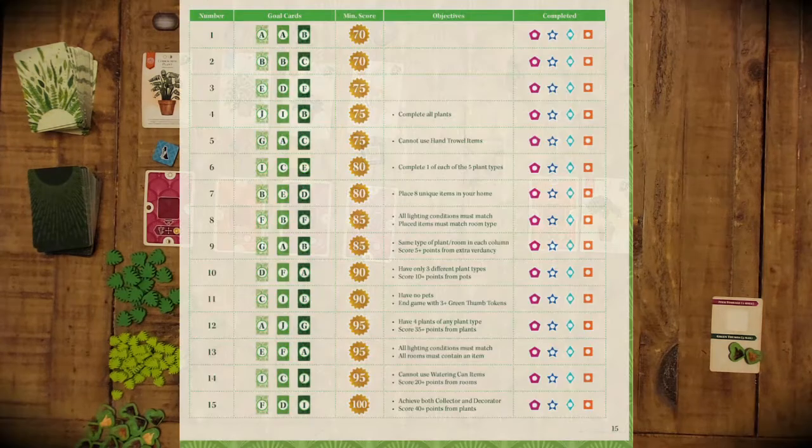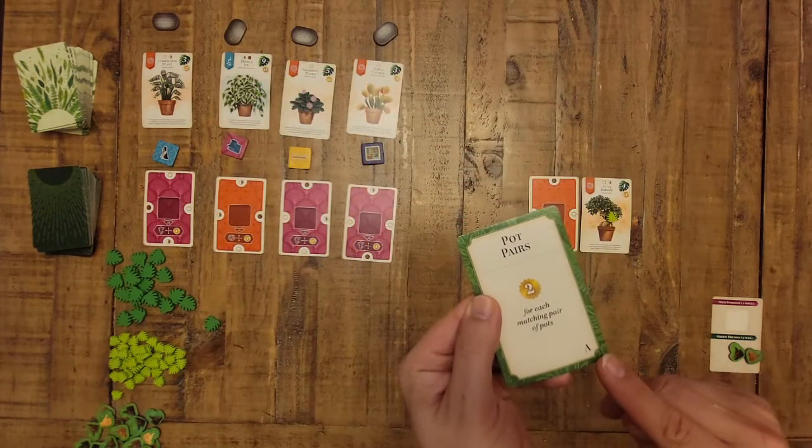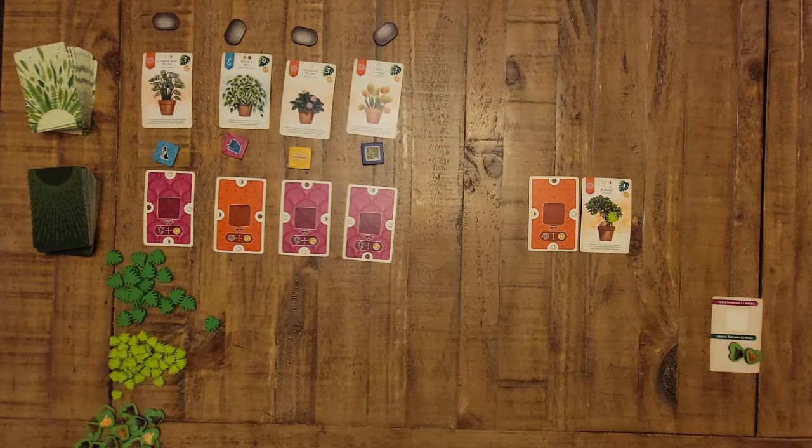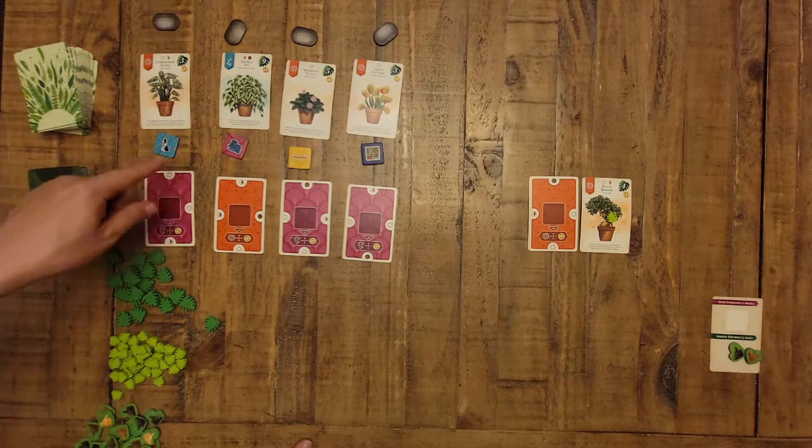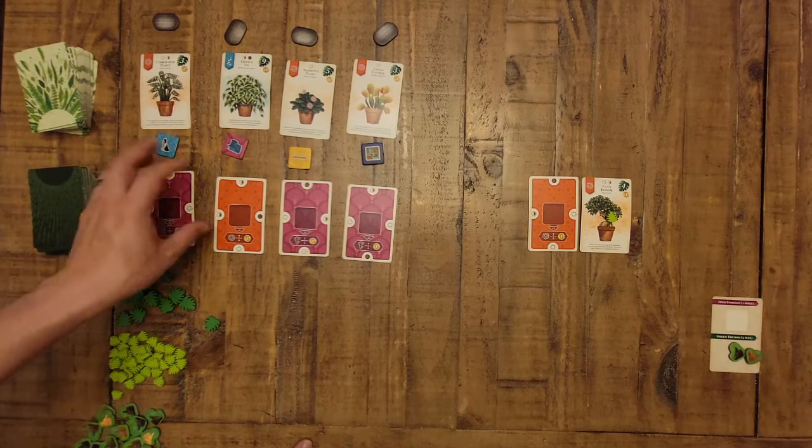Much like Cascadia, this game has different scenarios in the rulebook for solo play — it'll give you a set of three requirements and a point target, like 'play with room goal A, plant goal B, item goal D, and score 75 points or more.' That gives you some fun scenarios. In this instance we're just pulling random goals. Now it's time to play. You'll look at the market and decide which card-and-tile combination to pick up: either a plant card with the tile beneath it, or a room card with the tile above it.